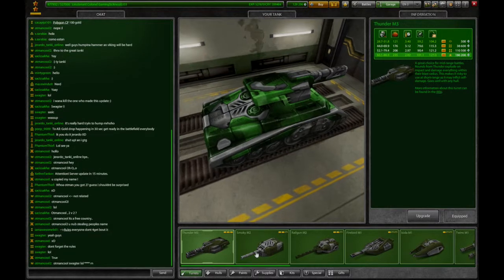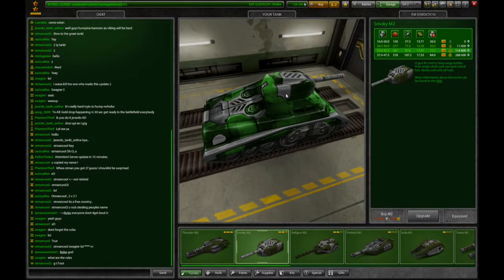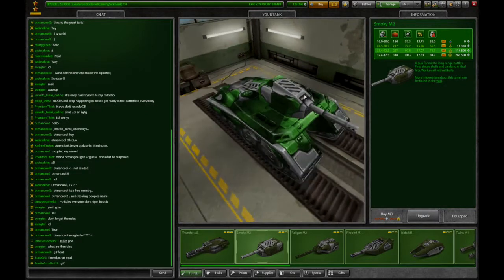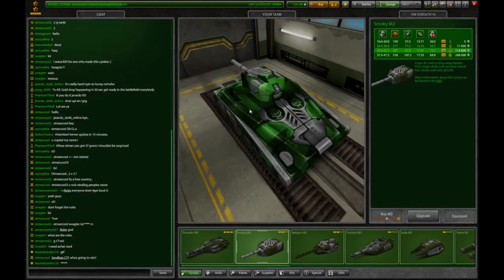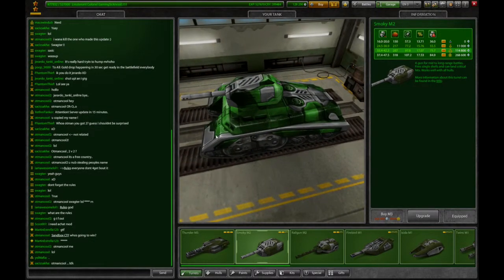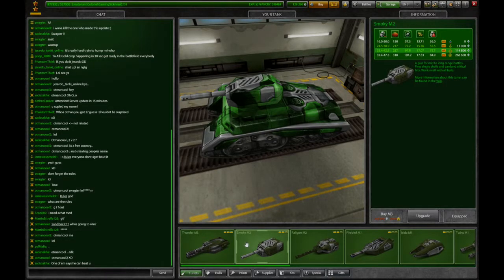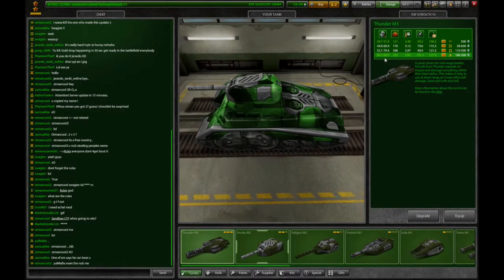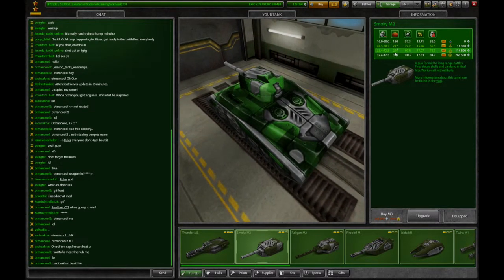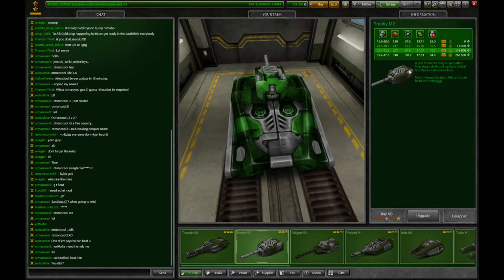Alright, Smoky M2 — I also love this thing. I recently micro upgraded it and it's a beast. When railguns are shooting at you, you can knock them off their aim by shooting the corners of their tank. Thunder doesn't have any impact force but has extreme damage. Smoky is the complete opposite — the damage is okay but the critical is 75.7, which makes it a beast because you're constantly dealing damage at a high rate.